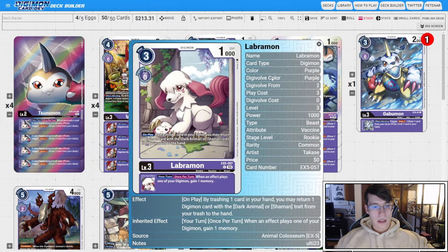Then we're going to look at two of the new EX5 Labromons. This card's on-play is just going to let us trash a card to return one Digimon with Dark Animal or Shaman. This is actually really important now that Anubis is going to be restricted to one, because if our Anubis stack dies, this can grab it back and allow us to recycle it. The Inheritable gains us memory when you play a Digimon by an effect, but it's less important than the on-play effect.